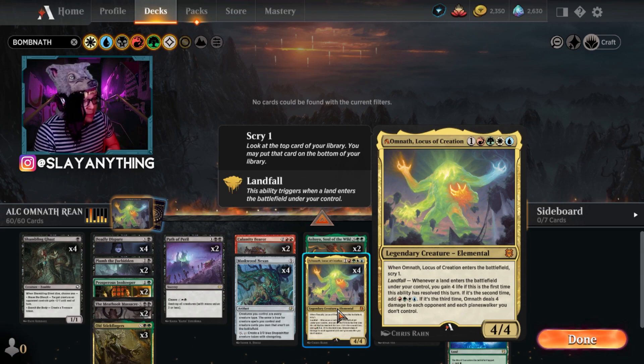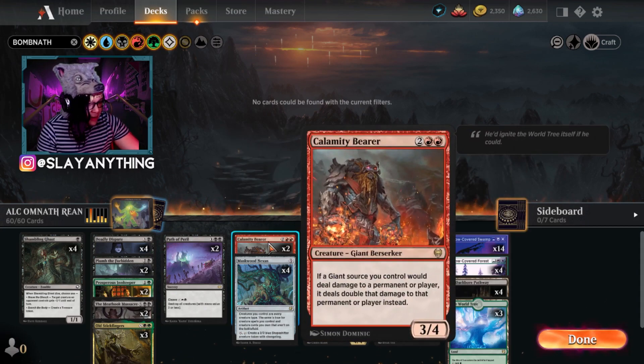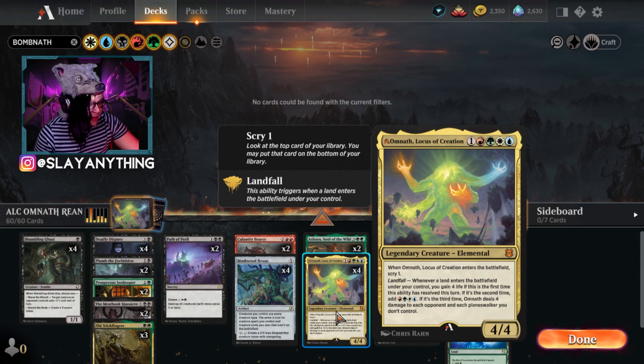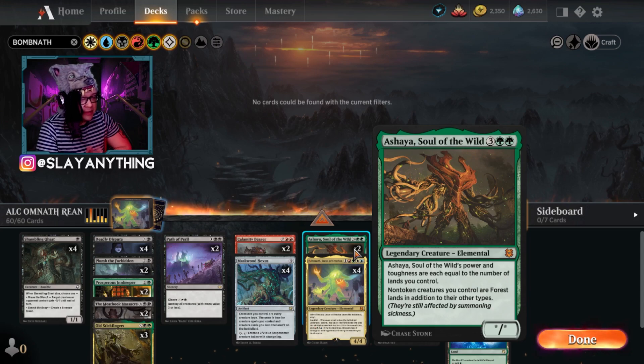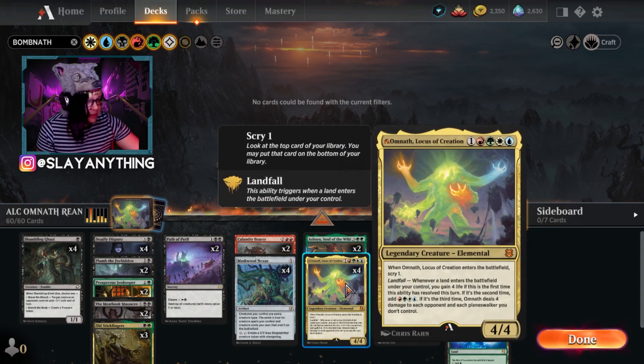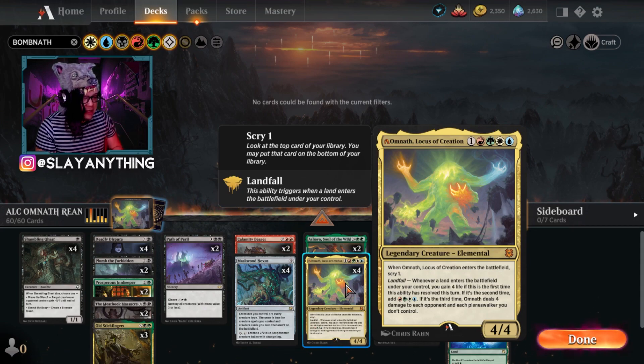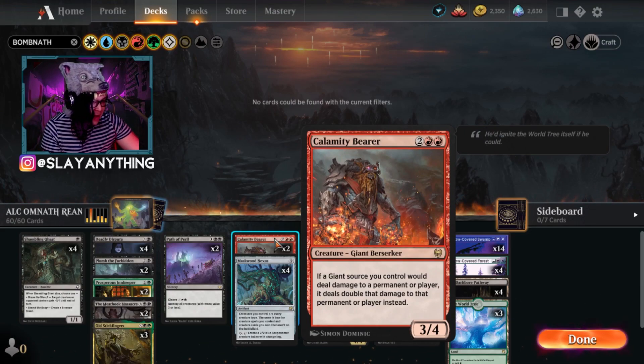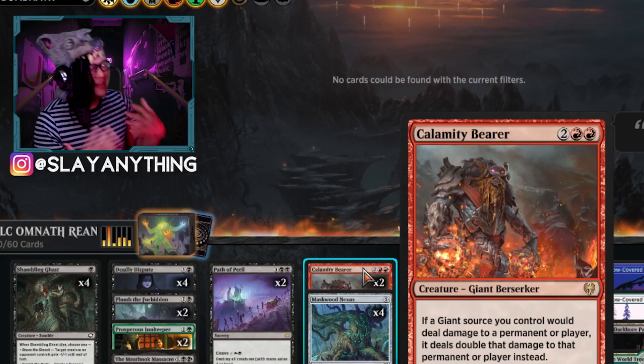This is the only landfall card with a three-part landfall effect. We're going to destroy our opponents with that third part — four damage to each opponent — used in tandem with Calamity Bearer, which doubles damage from Giant sources we control. With Maskwood Nexus out, Omnath becomes a Giant. The other combo piece is Ashaya, Soul of the Wild, which makes all our non-token creatures into Forest lands. When all those creatures come into play at once, it triggers Omnath's ability multiple times. With all four Omnaths, we get those triggers before legend-ruling three away, dealing massive, potentially doubled or quadrupled damage.